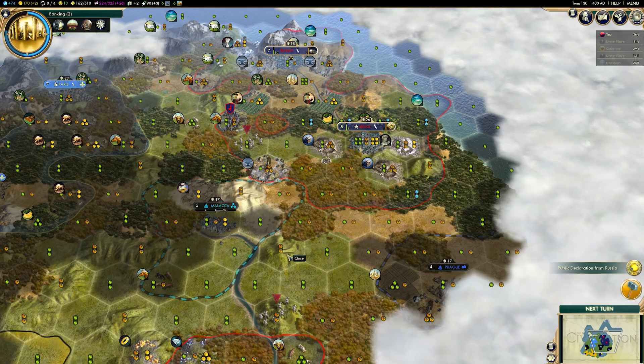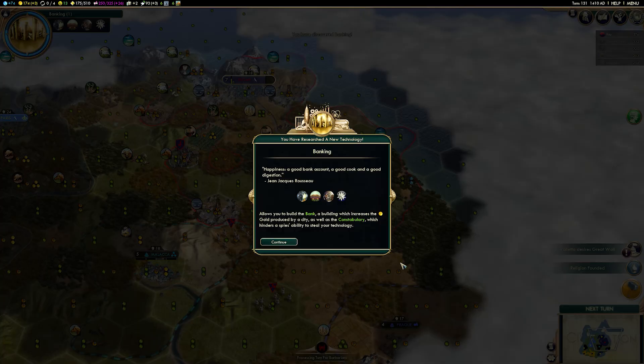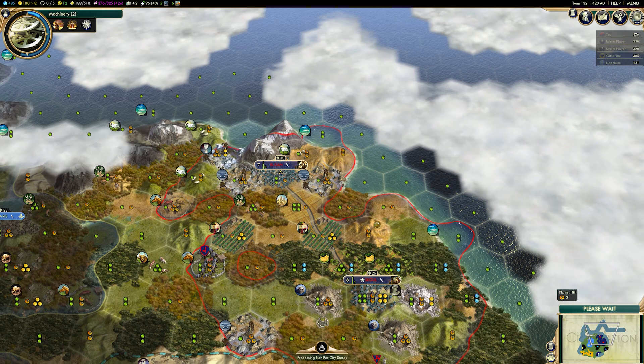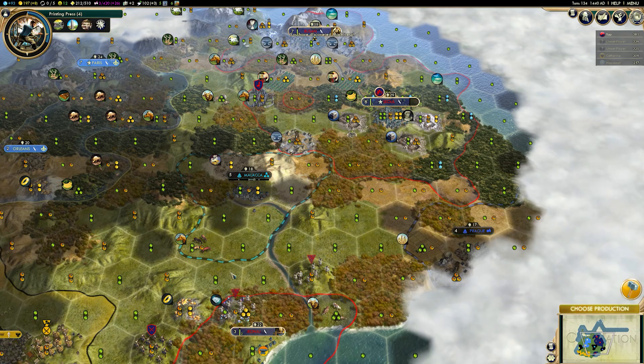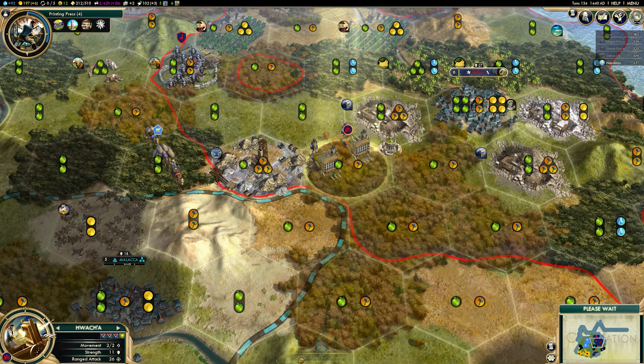The Turtle Ship also becomes obsolete much later — not until you research Replaceable Parts, compared to the normal caravel which becomes obsolete at Steam Power. It can't travel through open ocean and has much less sight, but it hits very hard. This is clearly a defensive naval unit. You can use it aggressively, but because it doesn't have a ranged attack it can't fight cities, making it less useful for domination and much better for skirmish conflict versus units or defensive conflict.